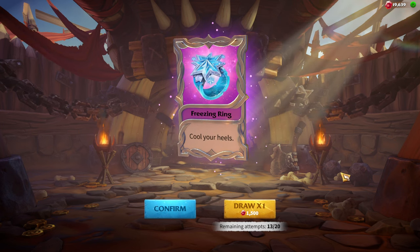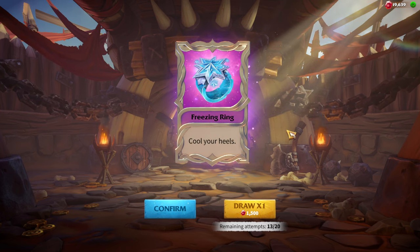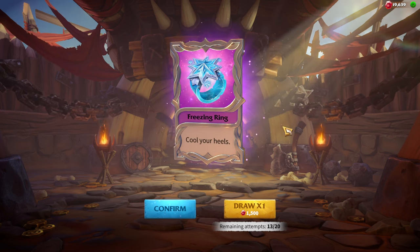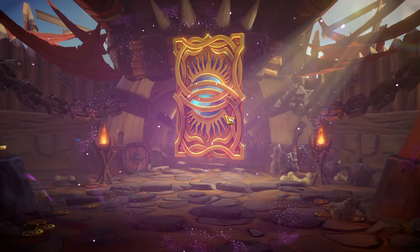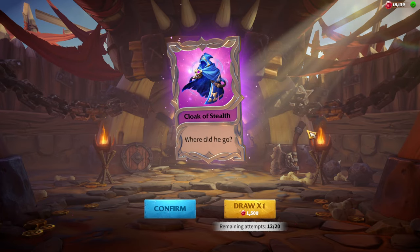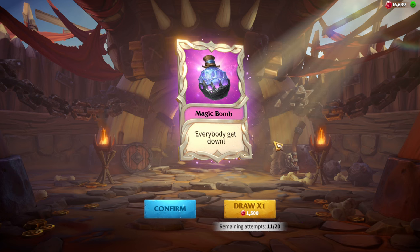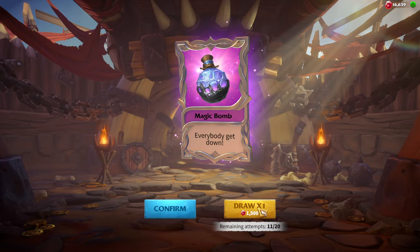That's why I prefer pulling from this event rather than Riches of the Forest or Forge of the Light, because those are mainly for pay-to-win players. Eighth pull is another epic; two more draws until the pity. Magic Bomb on the ninth pull — next one should absolutely be a legendary artifact. Let's hope it will be Gold Crest, My Resolve, or Torque.